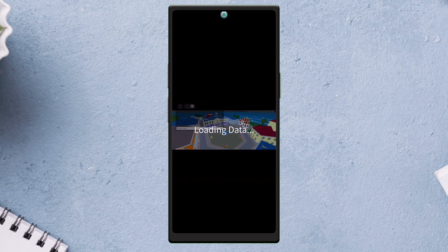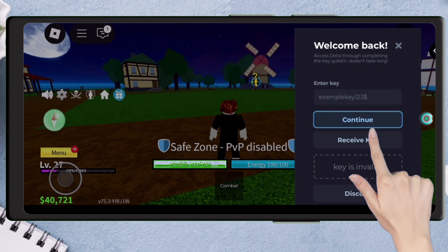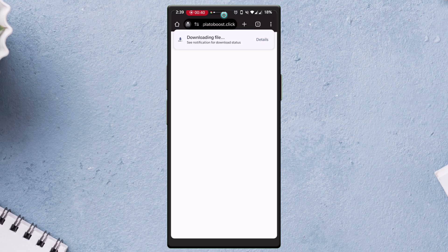But when you run a game for the first time, you will be asked to enter the key to activate the Delta Executor menu. Tap on the Receive Key option. A code will be copied to the clipboard — simply paste the code to the URL section of any browser.